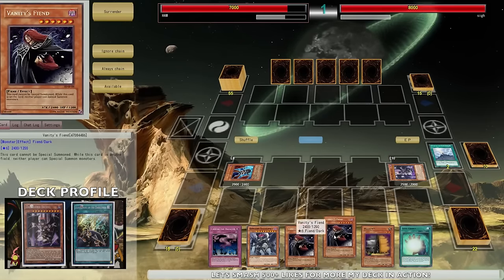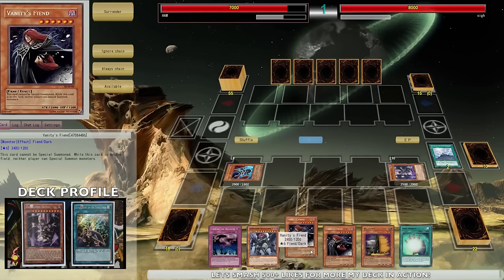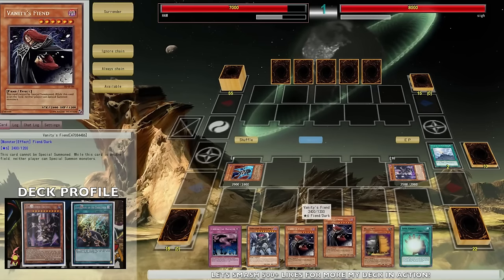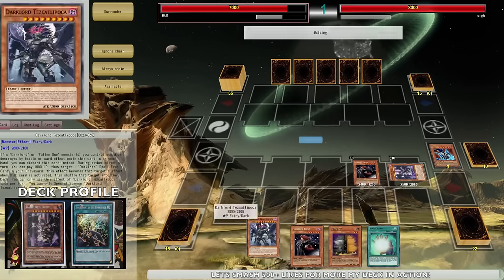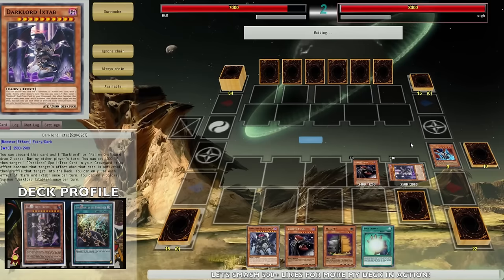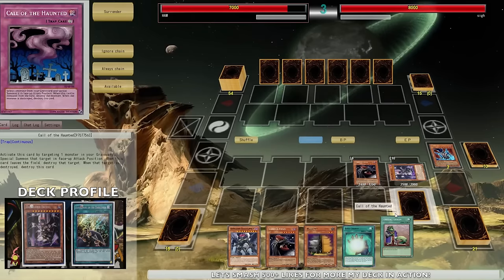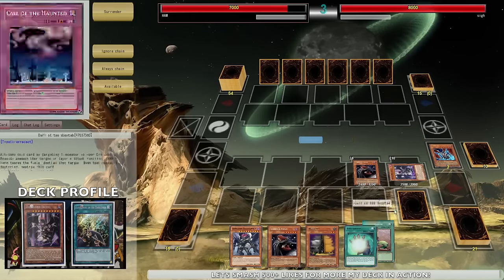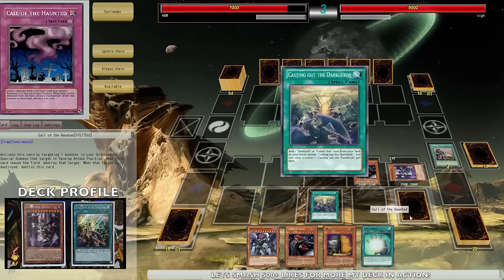Banishment is really good for that - so if my board were to die out I can basically protect it. I can essentially tribute these two for something, but there's no point because my main focus is to literally stun my opponent. I'm gonna tribute for Vanity's Fiend, set Call of the Haunted, then pass and watch my opponent cry. The first turn Vanity's Fiend is really crucial - the only thing that can beat this board is either a Dark Hole or a Raigeki.